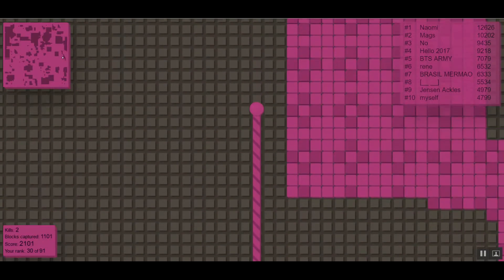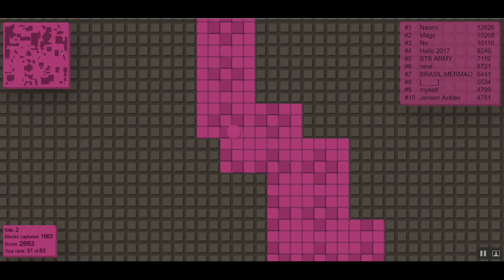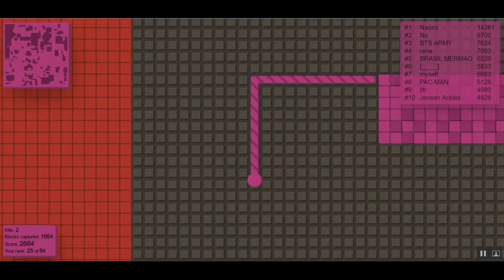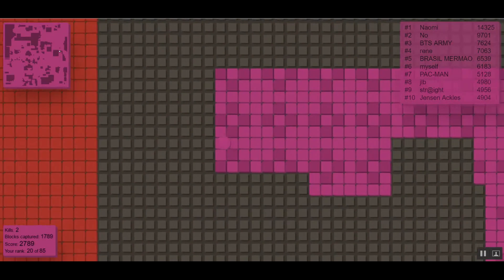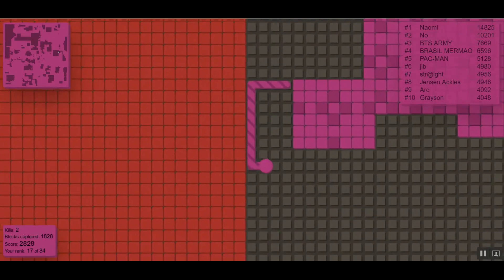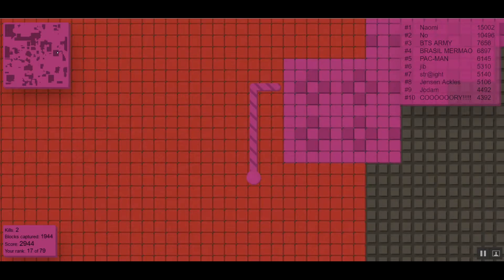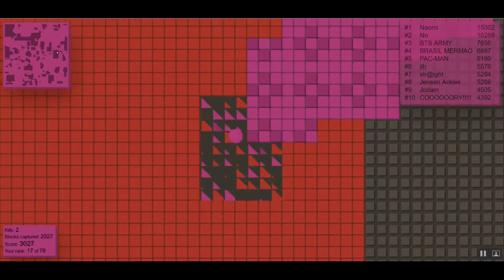I just killed that huge guy. We gotta get more mass up here because this is my starting point, and I needed to backtrack here. Let's start making a huge circle going all the way down there if possible — I'm hoping we get at least 10,000 this game. What you gotta do is just don't worry about other players right now; if you see them we'll kill them, but right now all we gotta do is build that circle. This guy is huge but he's all the way at the bottom right now.